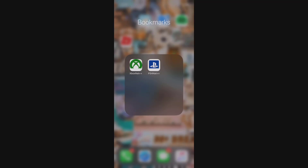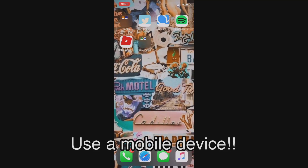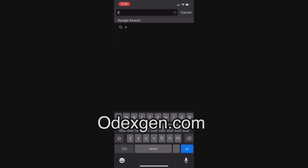The way you get this app is to get out your phone, because if you do this on a computer it will not work. So go ahead and get out your phone, open up any search engine, and then type in the URL at the top: ODEXGEN.COM.